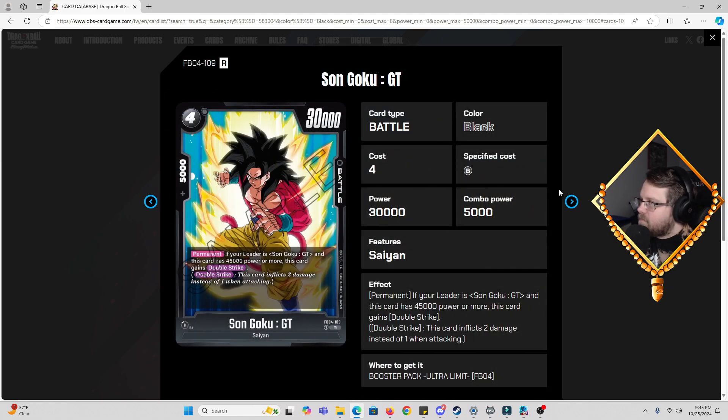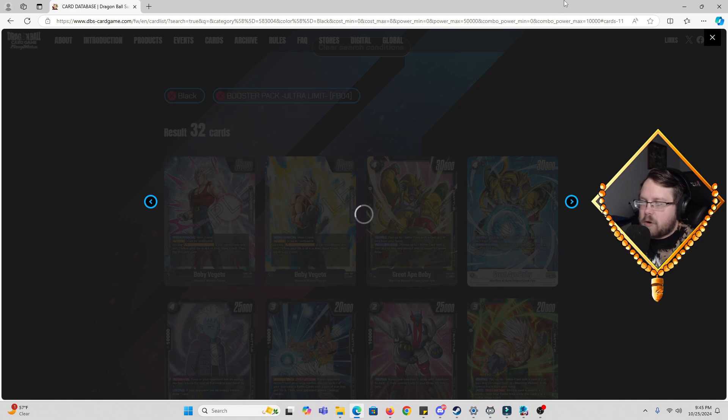Then we got Son Goku GT, four cost, 30k power, 5k combo. Permanent skill: if your leader is GT Goku and this card has 45,000 power or more, this card gains Double Strike. This card does not replace the Bardock double striker because you get hard removal from that, but you can run this guy in tandem with double striker Bardock. Your only condition is to use your energy marker from your leader ability to boost this guy up to 45k. This card is solid — another Super Saiyan 4 card for that deck.